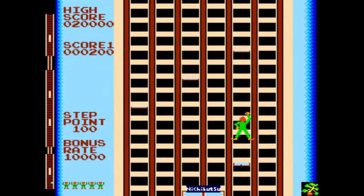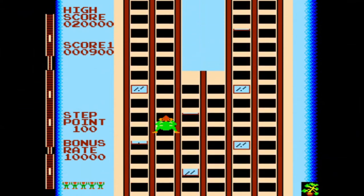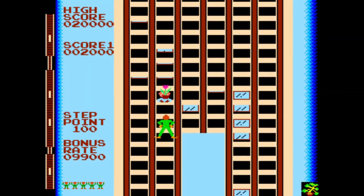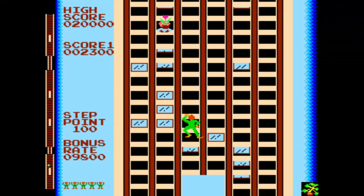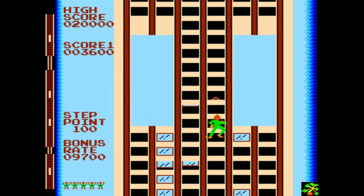You will earn points for every floor you successfully climb. For the first building you earn 100 points per floor, for the second building 150 points per floor, building three earns 200 points per floor, and building four gives 250 points per floor. Your bonus timer for building one begins at 10,000 points and increases by 10,000 points per building, but when you finish building four you return back to building one with a 10,000 point bonus and 100 points per floor.